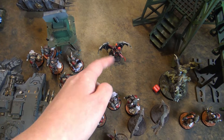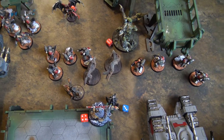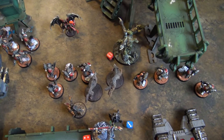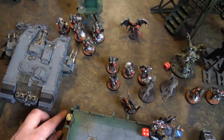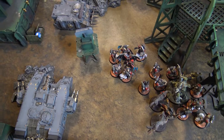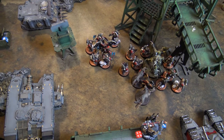Charge phase: Wolf Guard charge into the Possessed (no overwatch declared), Ragnar and his wolves charge the Daemon Prince, and two Greyhunter units also pile in. All charges succeed. Wolf Guard go first — six Frost Axe attacks at strength six, threes to wound at AP minus two — three wounds, three one-damage hits. Two Possessed fail saves and die, leaving the last one dead too. The Possessed are eliminated.